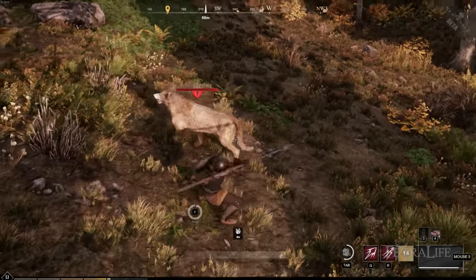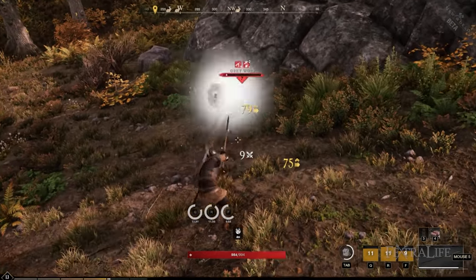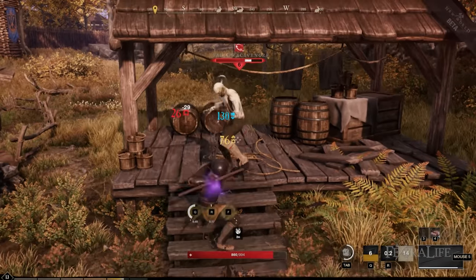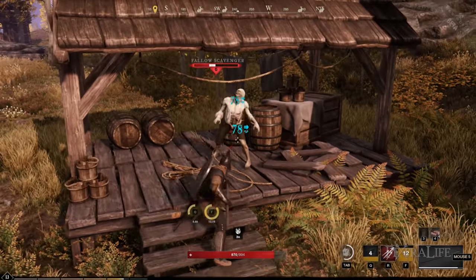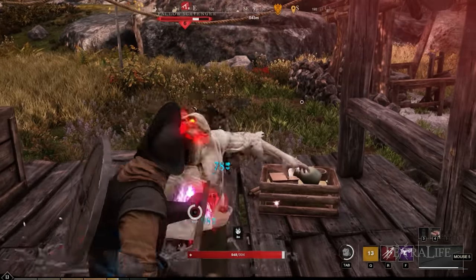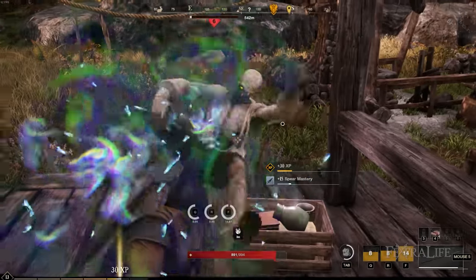The Spear does primarily thrust damage. This is good against animals, so if you're out hunting, this is a very good choice. However, undead tend to resist thrust damage, so if you're doing dungeons or quest areas with undead, this is not going to be a good weapon there because a lot of your damage is going to be resisted or reduced.